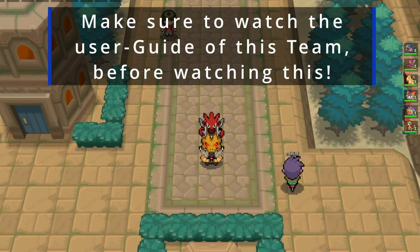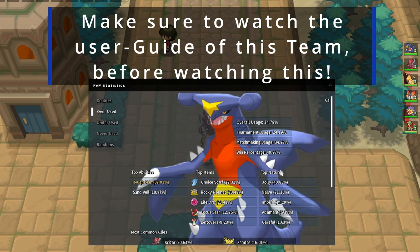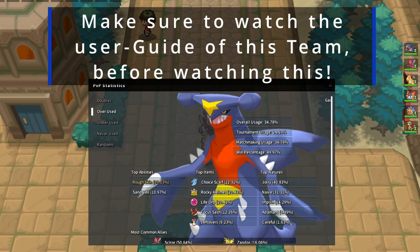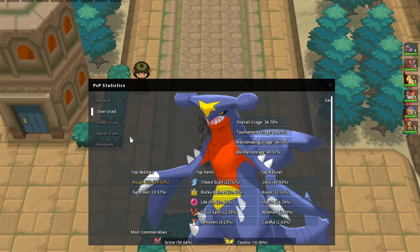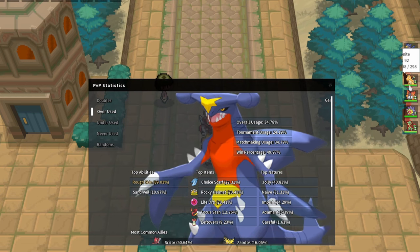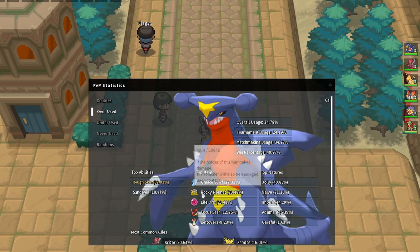If we open up the statistics we're going to see Garchomp at top. The most common set is actually a Choice Scarf set - this is where Scizor comes in handy because it's a Dragon resist. If Garchomp ever locks himself into Earthquake, that means our Dragonite can set up a Dragon Dance for free. Jolly is obviously the most used nature.